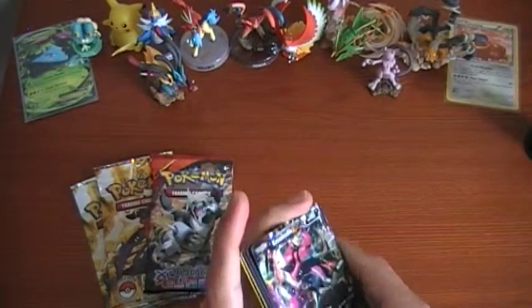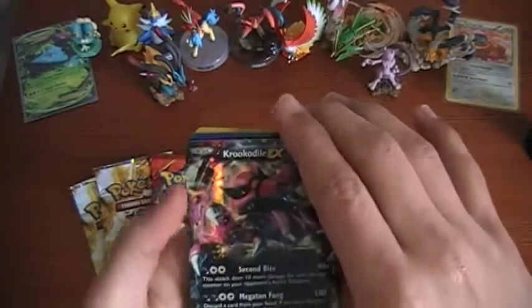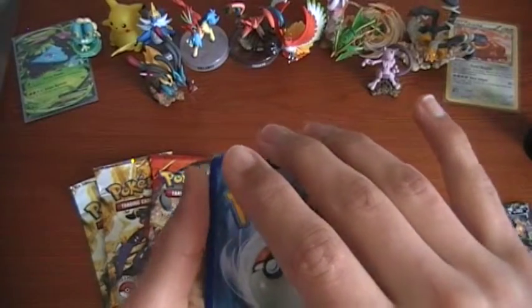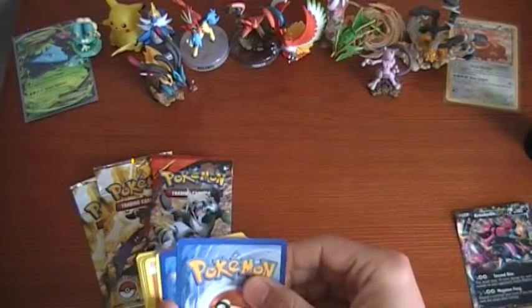Let's look at the cards. We got the Crookedile EX, obviously, and I think these two cards are the foils.